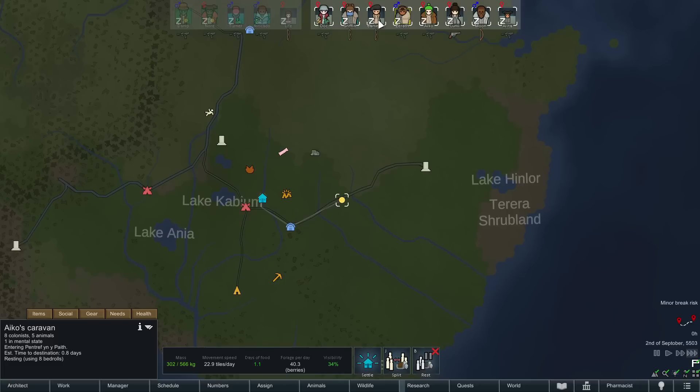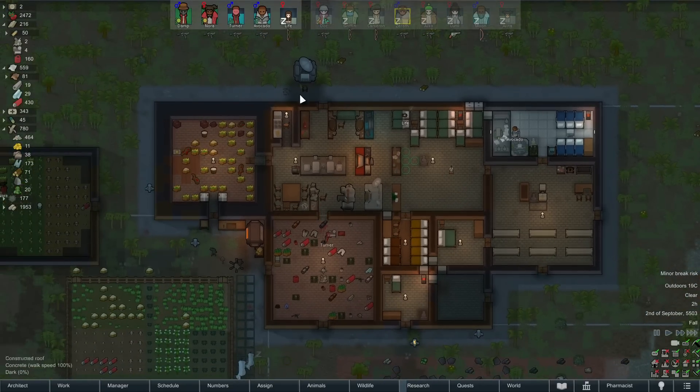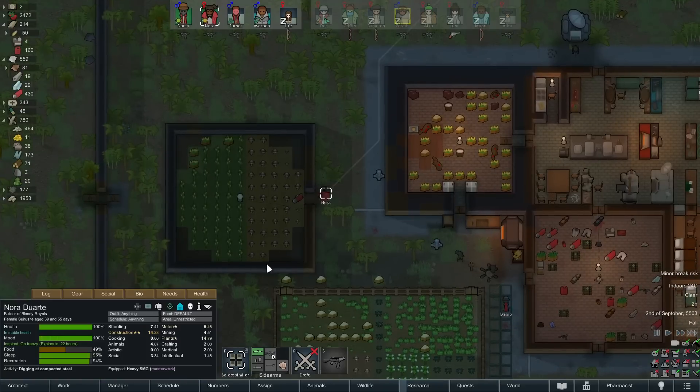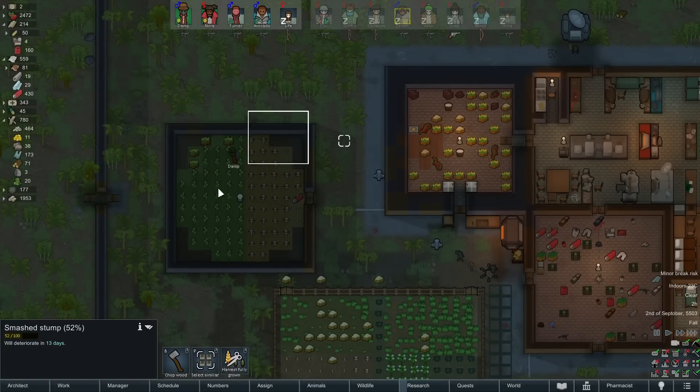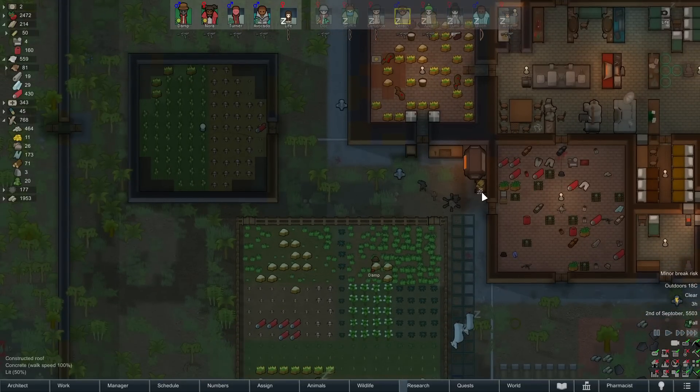That gets a little higher priority. Have a rest with our eight bedrolls — only one in the mental state now. They'll arrive tomorrow. Hopefully they'll get here before they rest again. 0.7 days? Maybe not actually. They might camp right outside of town, which is a little annoying. I don't have the mod that changes it so that if they're right outside of town, it just says no, just finish the trip please.